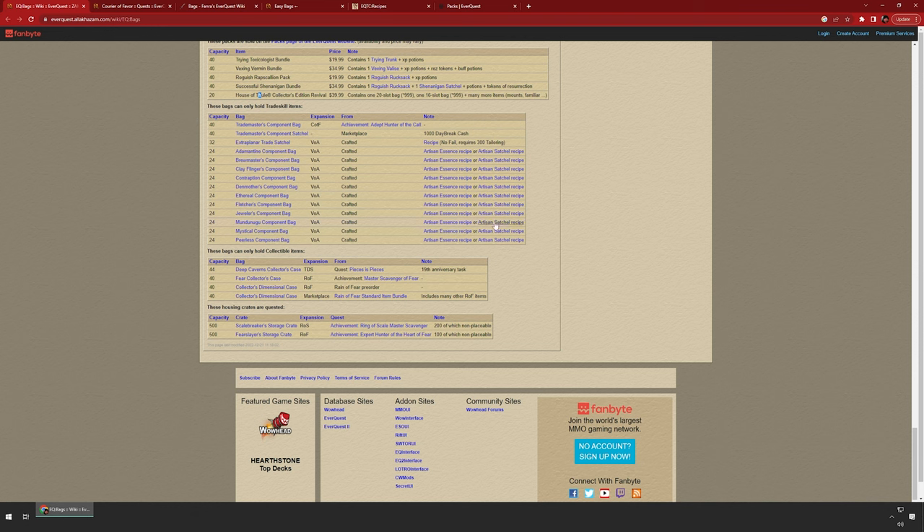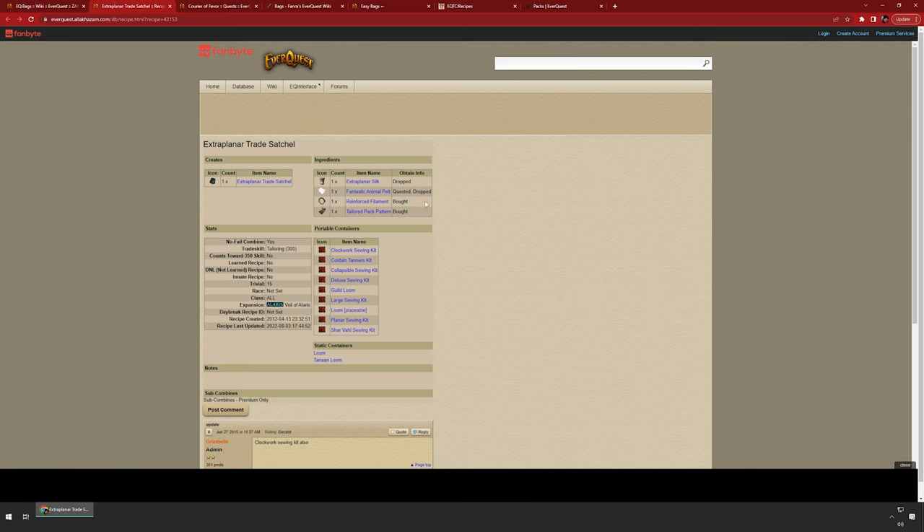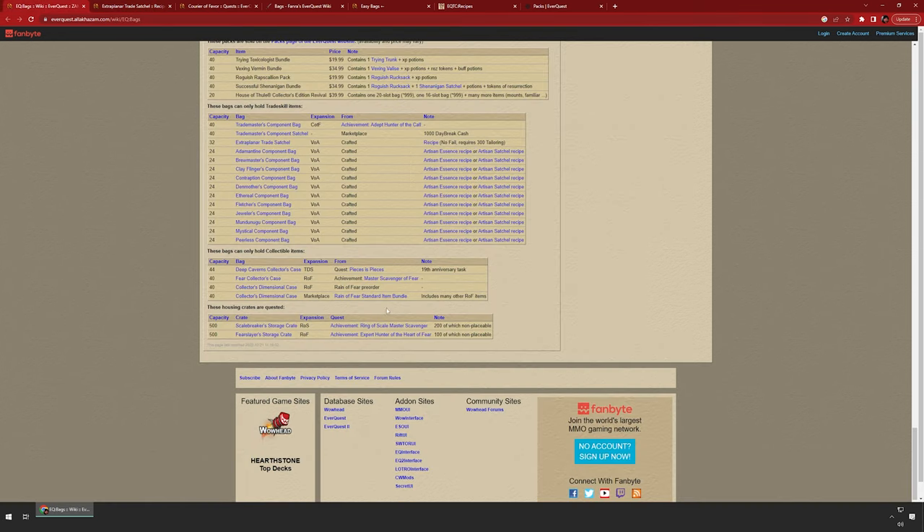And then there are trade skill bags — bags specifically to hold trade skill components. I use these extra planar ones because they're fairly easy to make and the recipe is almost free: Extra Planar Silk, Fantastic Animal Pelt, and Reinforced Filament. Two of the items are bought from a vendor, Fantastic Animal Pelt can come from the Overseer, and Extra Planar Silks drop quite a bit in House of Thule and Veil of Alaris zones. I usually keep two to four of them on each character as trade-skill-only slots — they hold only trade skill items, which makes sorting easier.